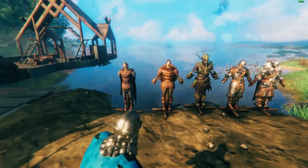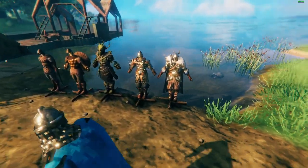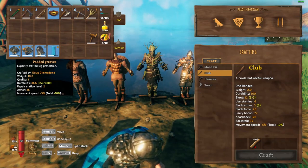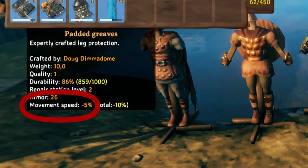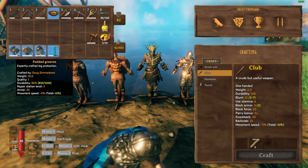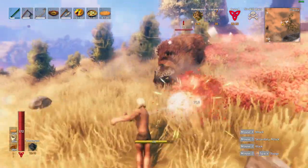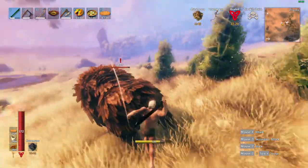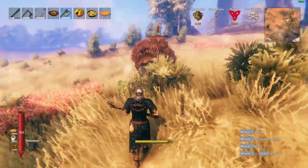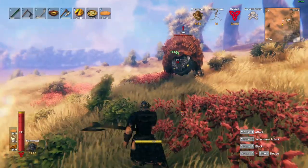Change number three: armor is essential throughout a playthrough and it therefore acts as a kind of gatekeeper — you mine the next tier of metal and make the next tier of armor so that you can survive the next biome. My issue is that all armors after the first tier slow you down. On paper this makes sense — armor is made of metal and that's heavy. But in gameplay it effectively does nothing. The intention of the system is likely to create a dynamic where you choose between higher speed or greater protection, not unlike something you'd find in another RPG. But the problem in Valheim is that there isn't really an alternative choice to the heavier armors.